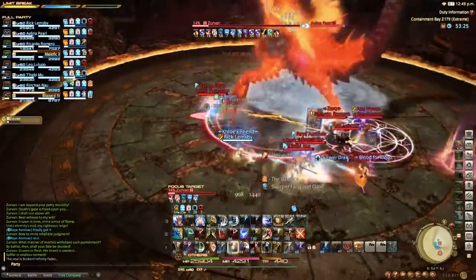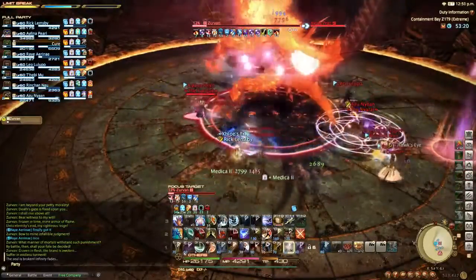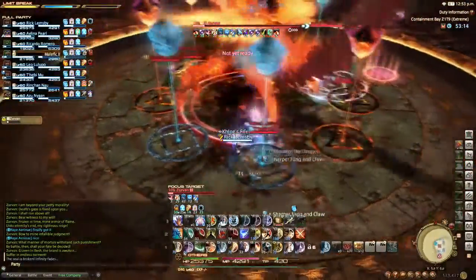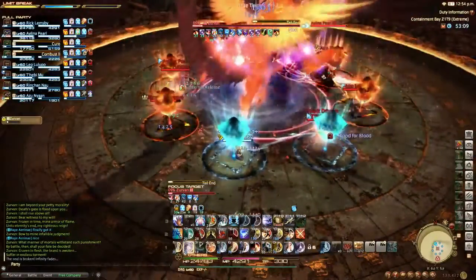Getting it down to 15%. We're going to get one more thing. I start to wordlessly bait out my partner, saying I want to go into the tank side. He comes and joins me, and then we're immediately close to the boss. This is a really good pattern for melee DPS especially, since we can keep wailing on the boss while waiting on the phase to change.